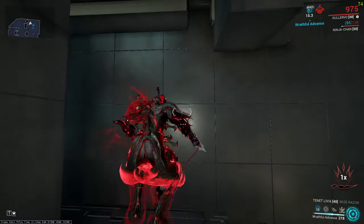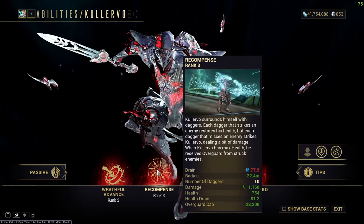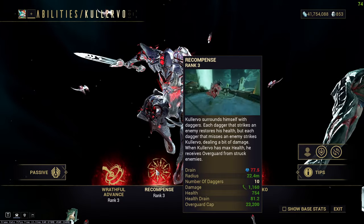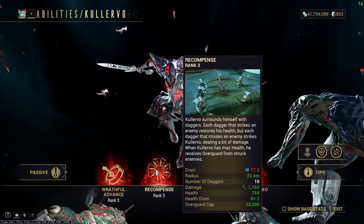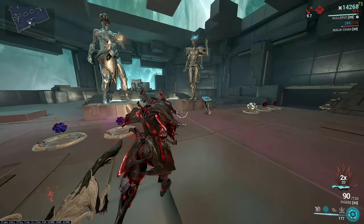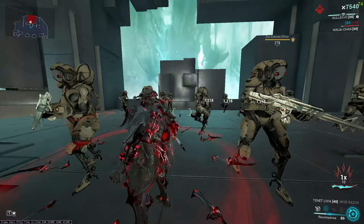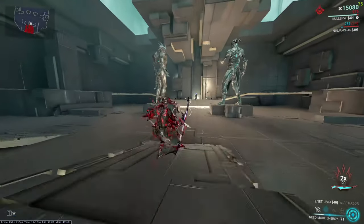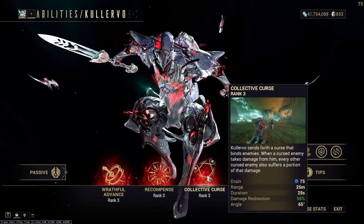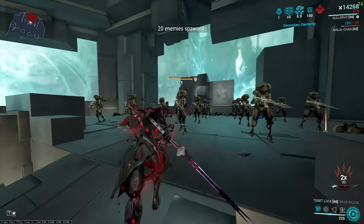Holding down the ability will make you teleport to your aim, which is really useful for movement. The second ability, Recompense: if you hit enemies with your knives you get Overguard; if you miss them you get damage. If you have Overguard you are immune to status effects and stagger, so you don't need Prime Sure-Footed.